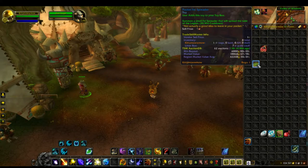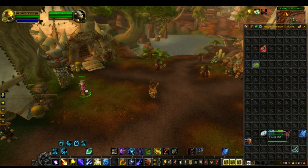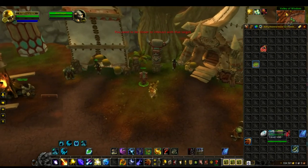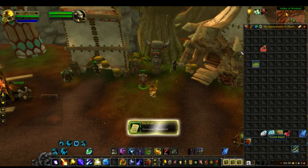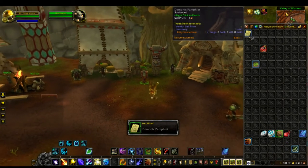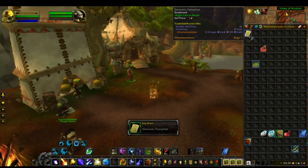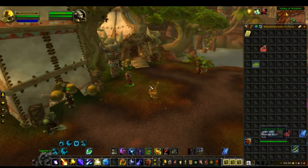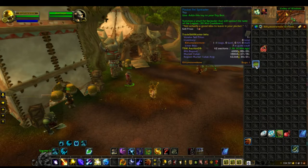There's pretty much only one way to farm this toy. If you're Horde you do it in Orgrimmar; if you're Alliance you do it in Stormwind. There are about 13 Doomsayers around Orgrimmar, and when you talk to them you take a pamphlet — one of 12 for the Feat of Strength. That has a chance to spawn a Dread Infiltrator, which is a demon that has a chance to drop the toy.